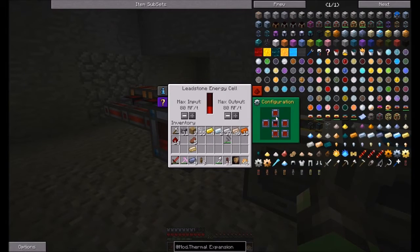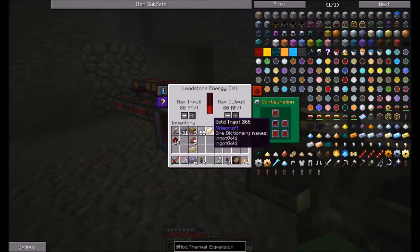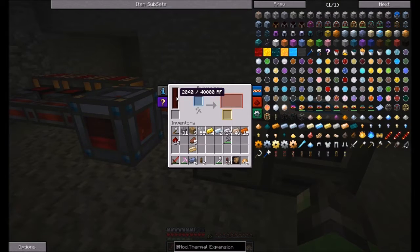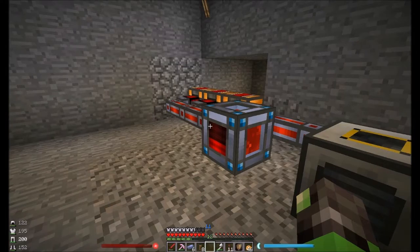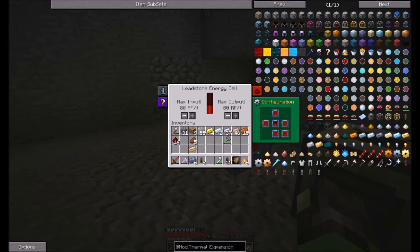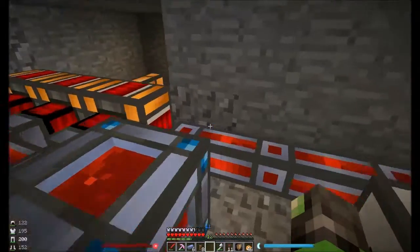We're going to set the back as an out. Oh, that was the top — so the back, that one. This would be getting juice — yes, there we go. When you look at the configuration of any machine in Thermal Expansion — top, left, right, bottom, front, back — all six sides. We can take that one to blue and that one to blue as well. Blue means input. Wait, why did that stop? There it goes — we'll figure it out later.